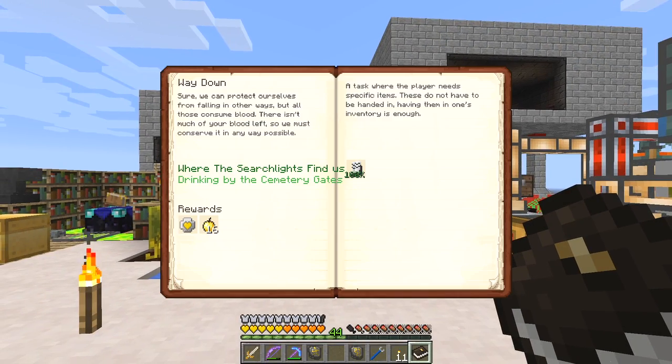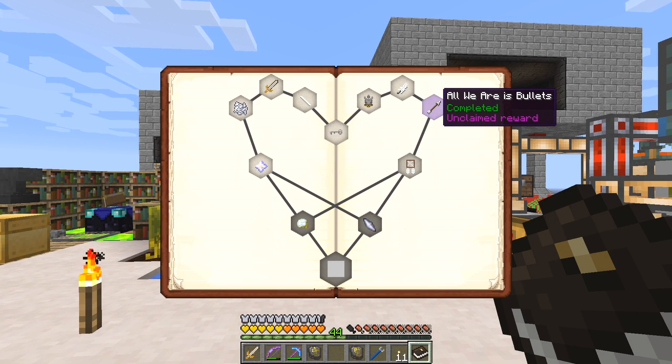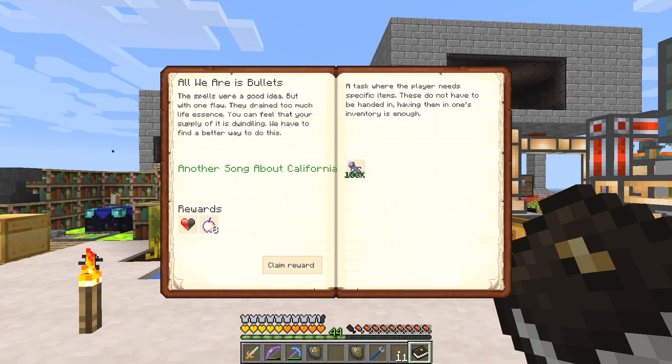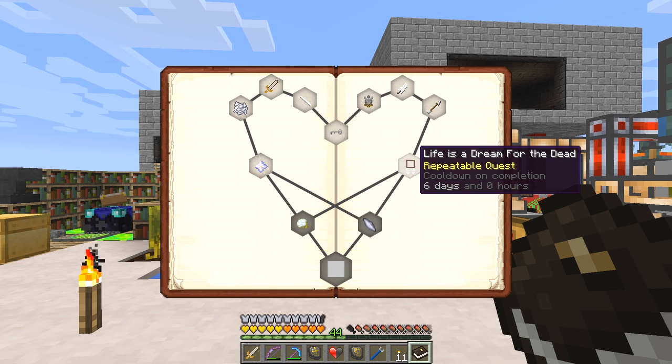Let's have a look at what we've got to do now. 'All We Are Is Bullets' - completed. This was to make an energy blaster, so I can claim this reward straight away. That was a very easy one. And the next one here - 'Life is a Dream for the Dead', a repeatable quest.